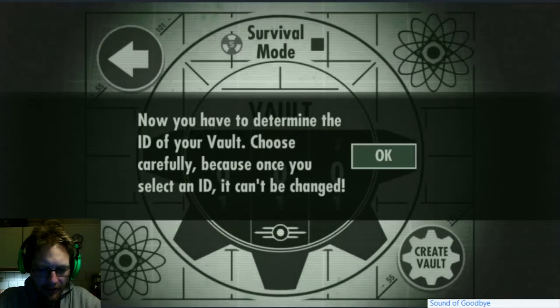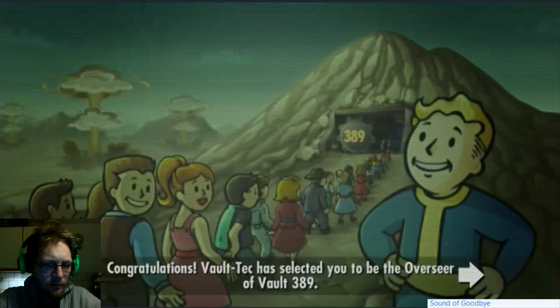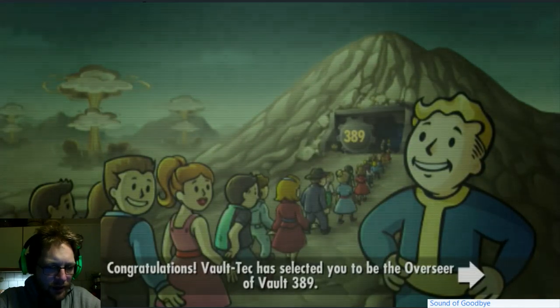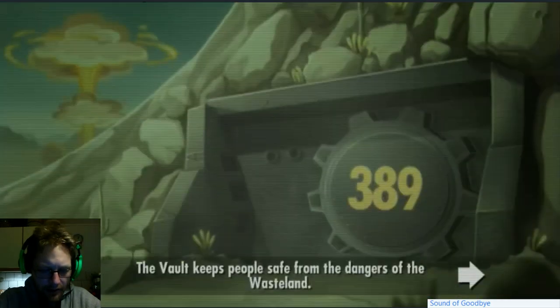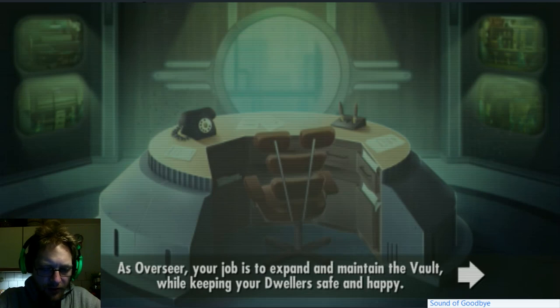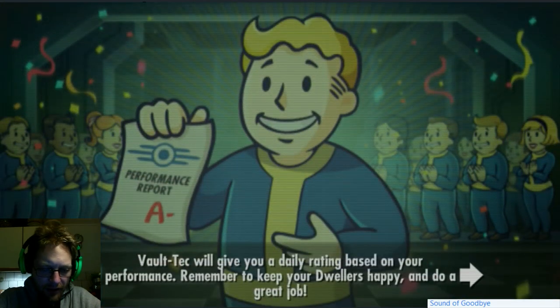Let's do a new vault. ID 389 - okay, let's do that. Congratulations, Vault-Tec has been selected to be the overseer of Vault 389! The vault keeps people safe from the dangers of the wasteland. As overseer, your job is to expand and maintain the vault while keeping your dwellers safe and happy.